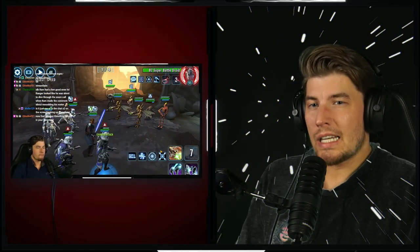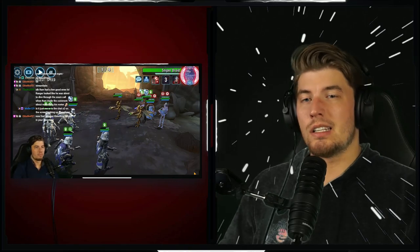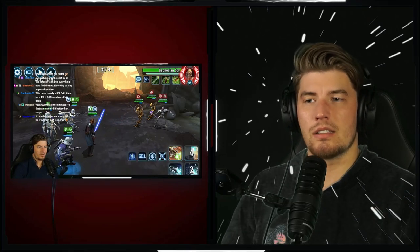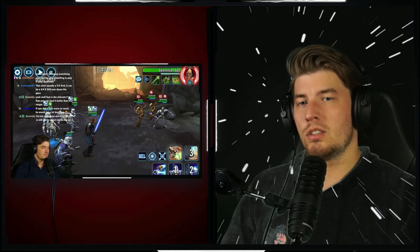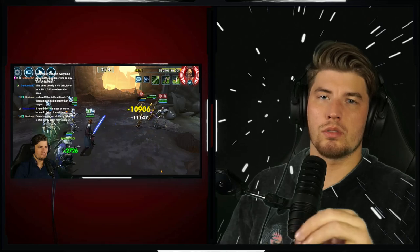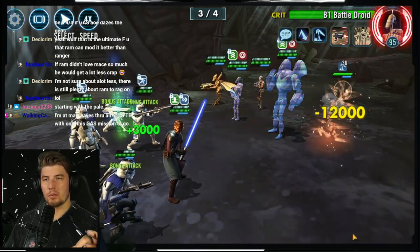Going into the actual battle, there's not a ton to share through waves one through three — you're playing it as a pretty straightforward normal Gas battle. Your biggest threats are the Droideka and the sniper droid; knock them out first. You can burn through the B1s and B2s super fast with Fives and Echo's basics and assists, especially if you put ARC's turret on one of them. Also use Echo's bomb to land that stun — that's why we modded him for potency.